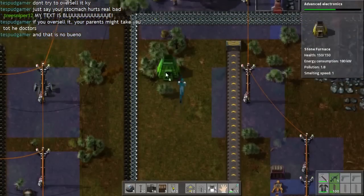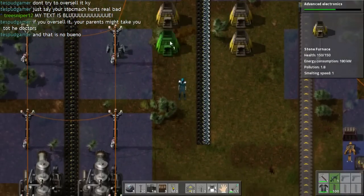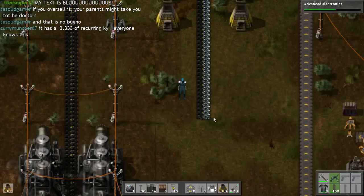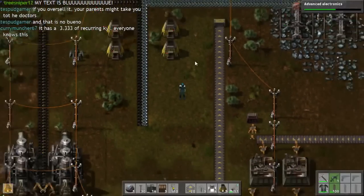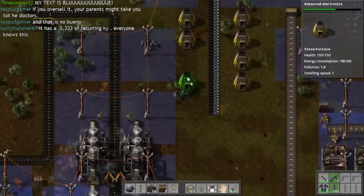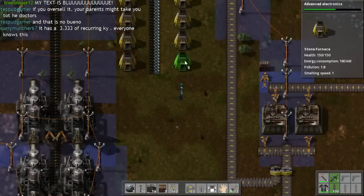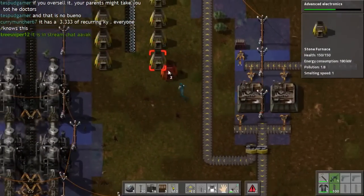What we want to do is basically have these working on either side of this conveyor belt all the way down for quite a while, because we need an enormous amount of iron. Though you've got to kind of balance out how many of these you're placing versus how many mines you've got actively delivering the product you need, so you can set this up in a way that doesn't actually benefit you at all.